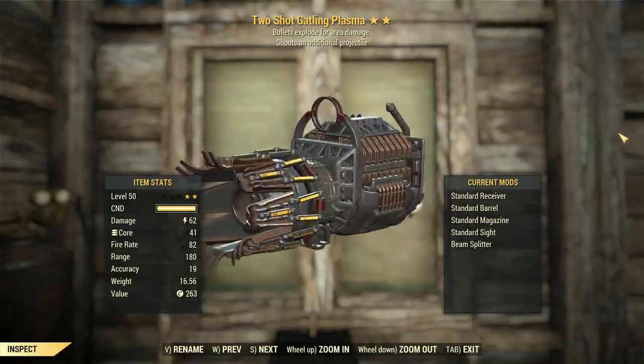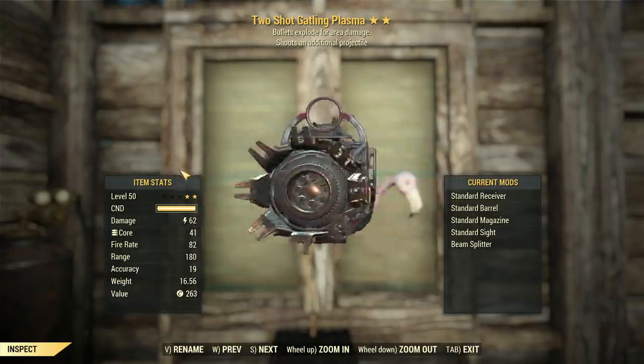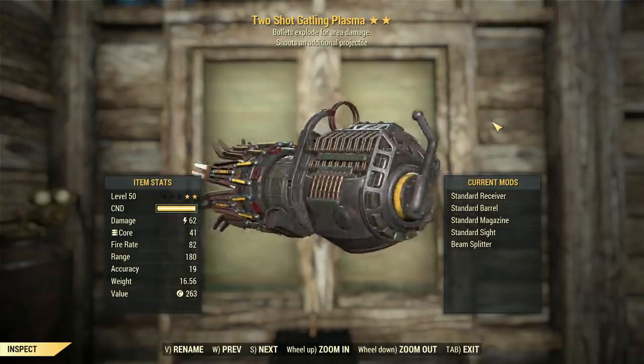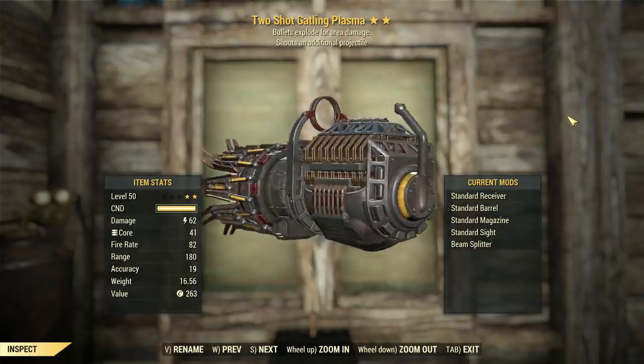Normally, the Beam Splitter turns it into a giant flamethrower, but basically it makes lots of projectiles. Since the Explosive Legendary Effect — not available on energy weapons like this anymore — fires an Explosive Bullet Projectile, it's basically kind of like Metal Storm, except in an energy weapon form.